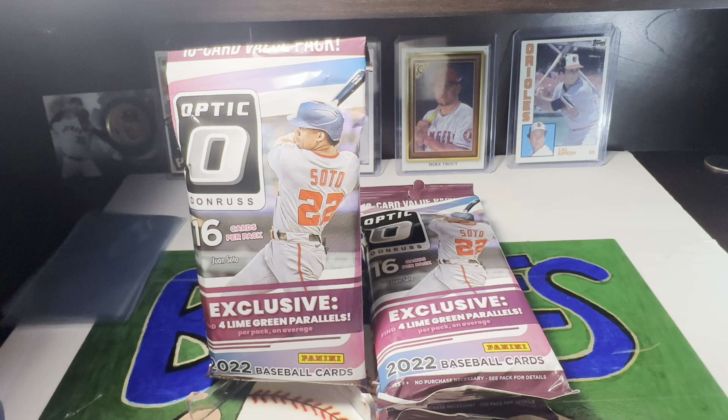What's up, you guys? Thanks for tuning in. Big Wes here. Brand new video. Today we're going to be ripping into four fat packs of 2022 Donruss Optic Baseball. We're looking for the three big rookies — Witt Jr., Wander Franco, and Julio Rodriguez. Let's see if we can pull some autos and some nice parallels. Let's do this, you guys.